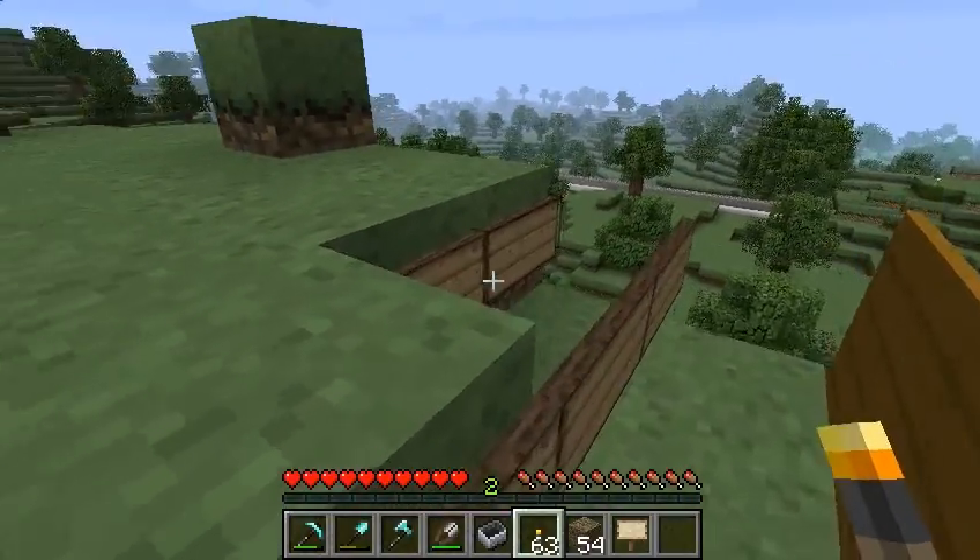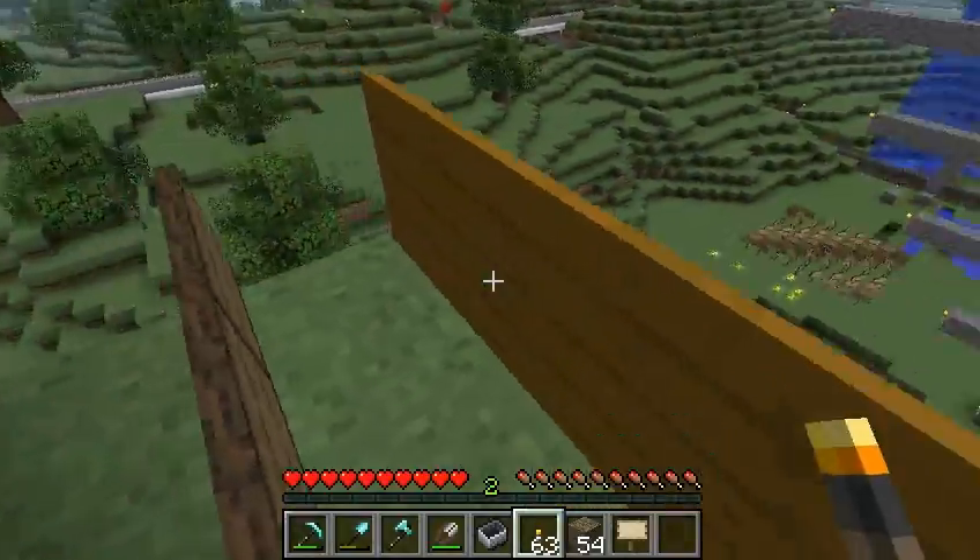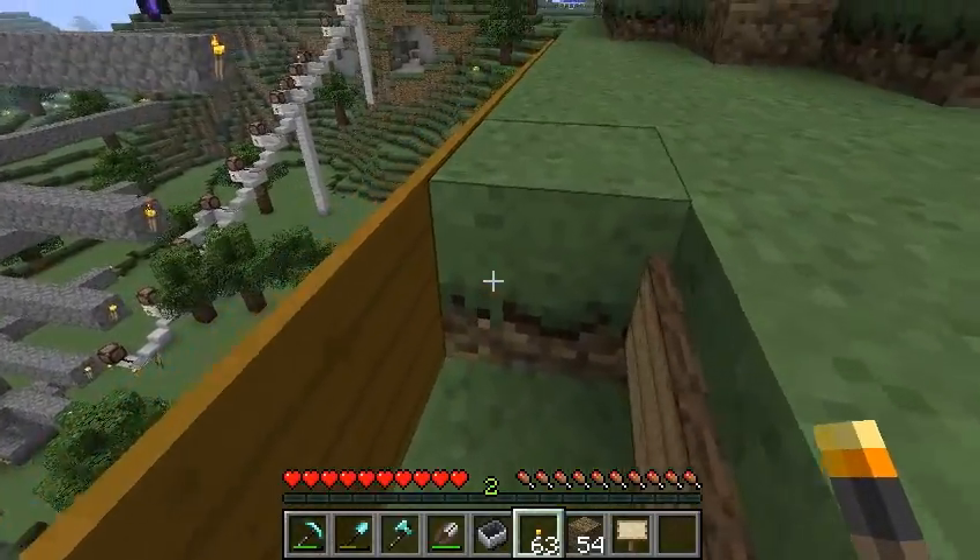Here's a sign, then on top of it another sign, and then a painting. That's what the backside of a painting looks like, by the way.